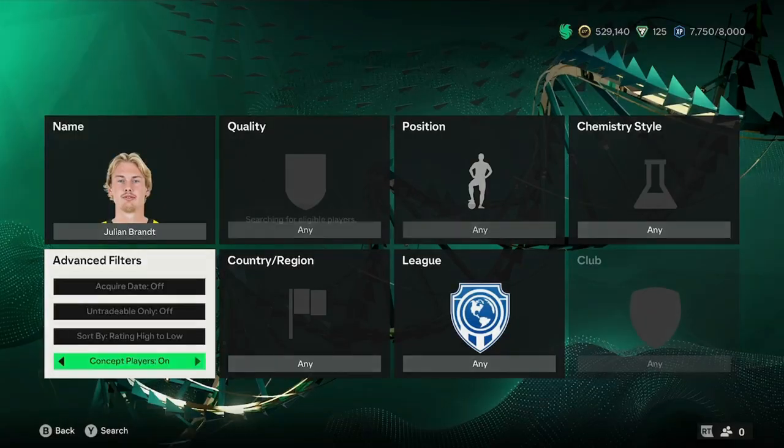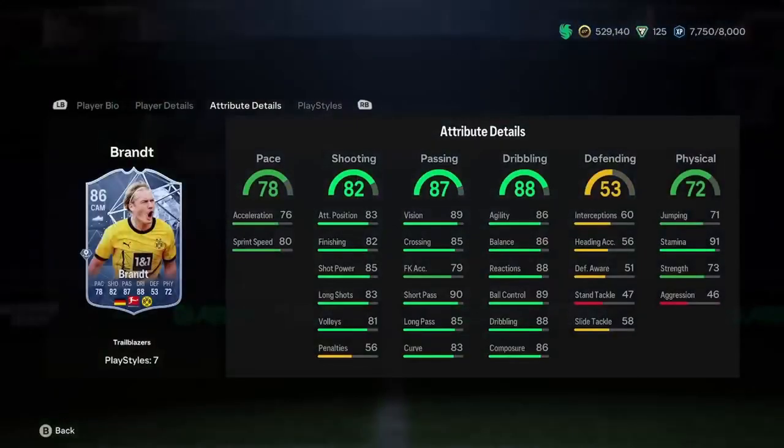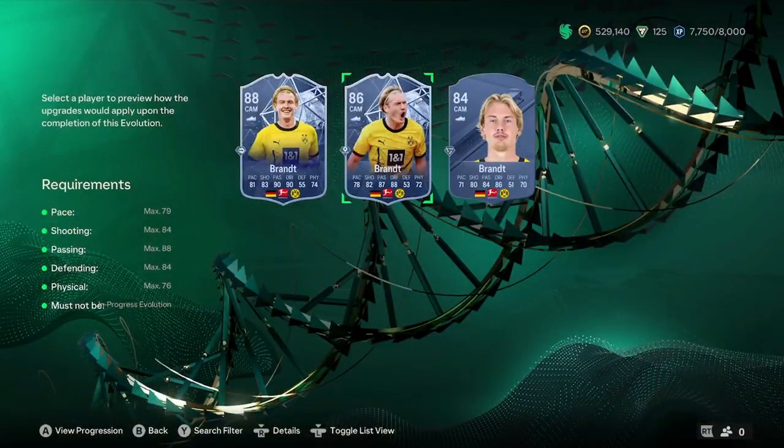It will start getting some stingers. The next one is an 86 rated Julian Brandt, who will turn into an 89 pace card. Absolute beast here — he actually does look very good. There's also his Trailblazers card, which looks like a very good card as well.